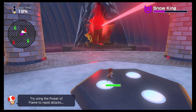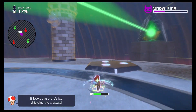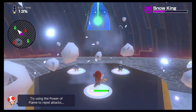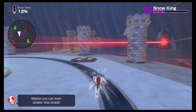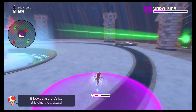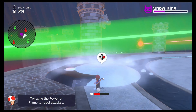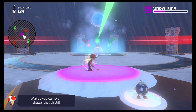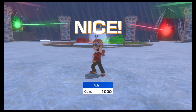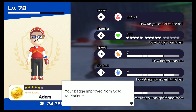Try using the power of flame to counter his attacks — it looks like there's an ice shield. Okay, here we go. Oh — four percent left, four percent! Oh man, we almost died. Well, we'll take it!